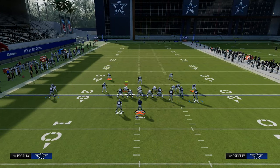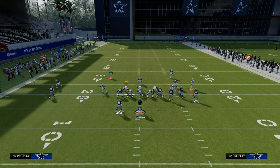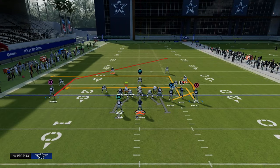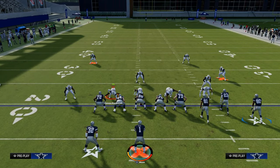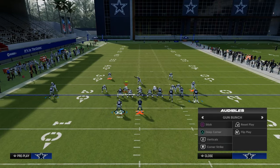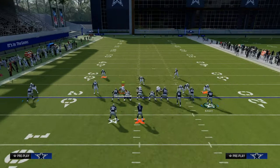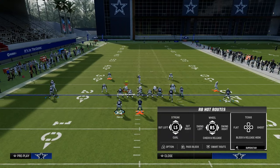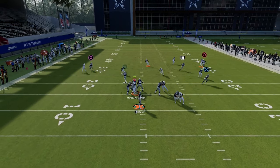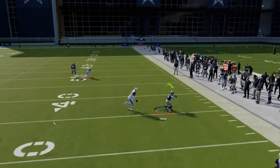Even though it looks fairly similar once you press, the big thing in cover four is that the outside corner's depth is about five to ten yards — that tells me it's a split field coverage and not cover two because he's not pressed up. So then I can set up a cover four beater — for example, I'll motion a guy out and try to set up a deep corner route, which is one of the best ways to attack cover four every single year.